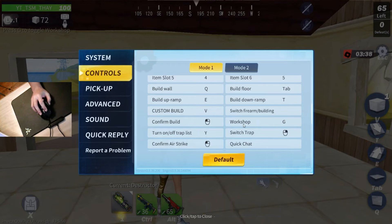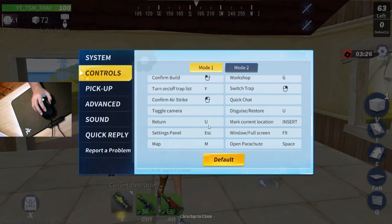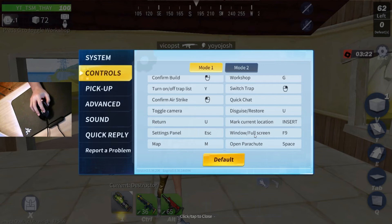Confirm and workshop is G, that's default. Triple-tap is Y, on/off. Map is default, backpack is X. Interaction is F.